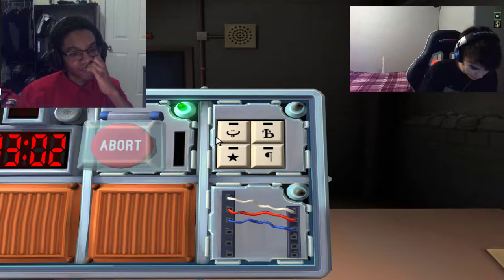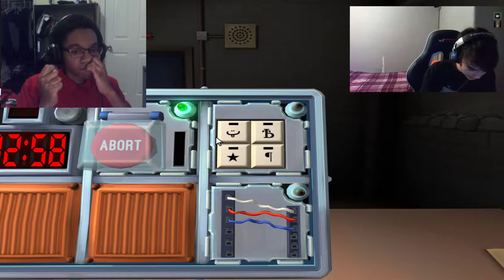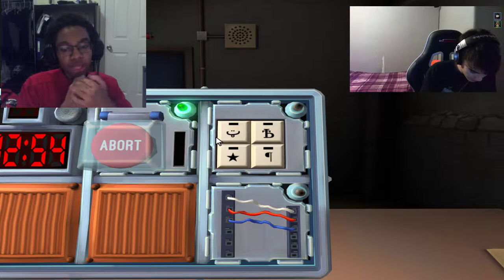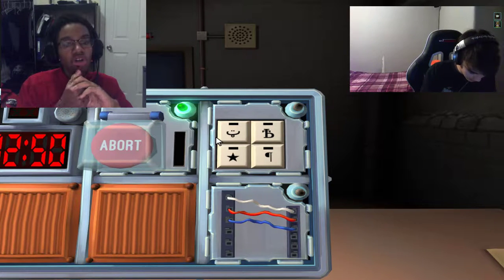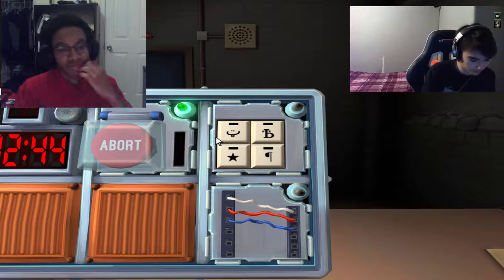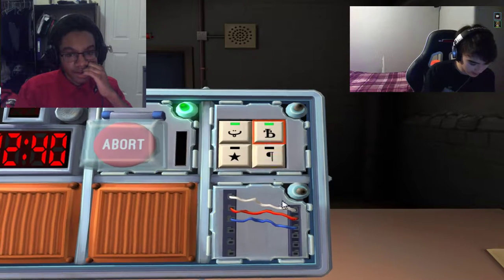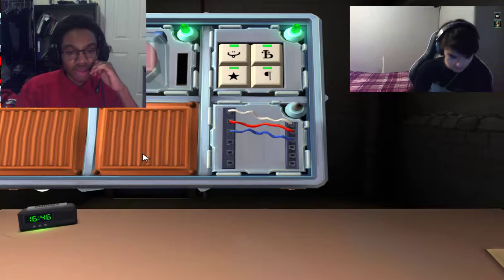Three minutes left. So there's a smiley face, a B with a line going through it, a star, and a backwards P. Click the smiley face - okay. Then the B - okay. Then the backwards P - okay. It's starting the next module.